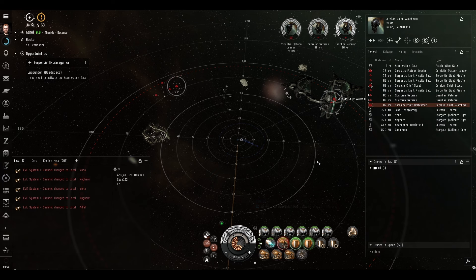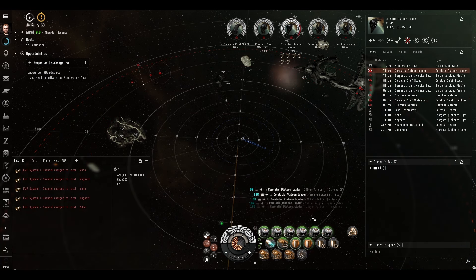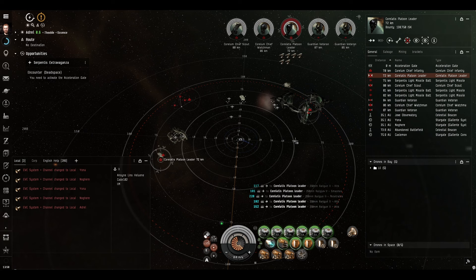I can't really be bothered to move because I'm sitting right on top of the acceleration gate. With the optimal range script, the falloff range is now 92 kilometres, which is why we're absolutely wrecking this battlecruiser from 72.